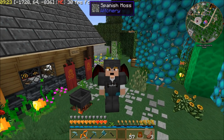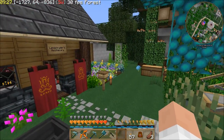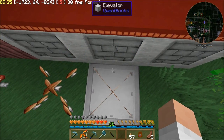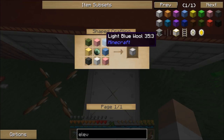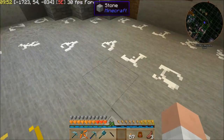I actually have a bunch of different things I need to do and show you. First thing I want to show you — I put this elevator here from Open Blocks. These are actually pretty cheap, Open Blocks elevators. Real easy to make — just some wool and an ender pearl gets you an elevator and then you can go up and down.